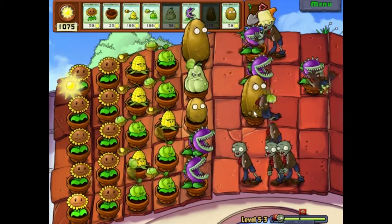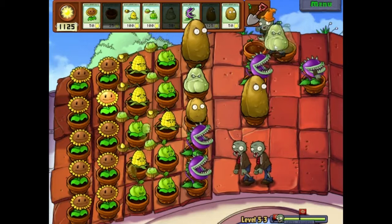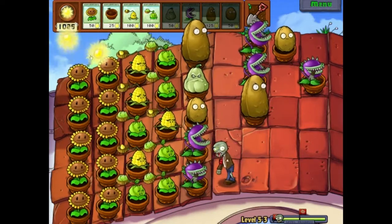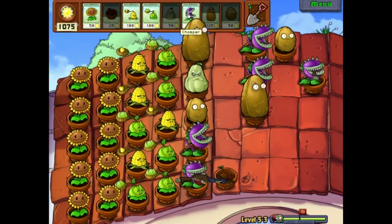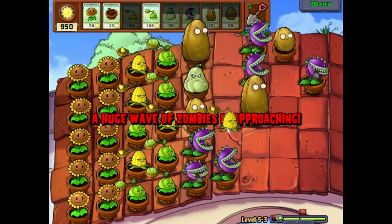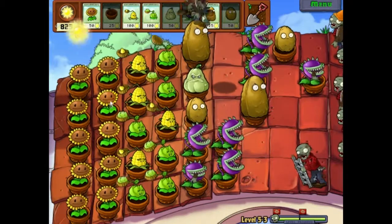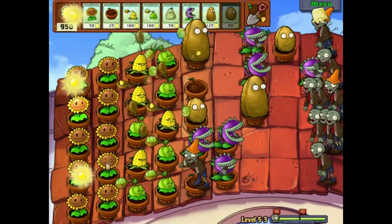Sometimes the chompers will get killed because they take a long time to digest, but I can protect the chompers with squash. Put a chomper there and a nut there — chompers have a range of one so they can eat past other chompers. I'll put a chomper there. So far I seem to be doing pretty okay. Drop another chomper here — two chompers do it really well. Those guys are annoying — they toss zombies down, they're like bungee guys.